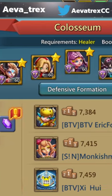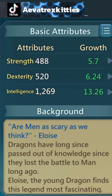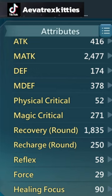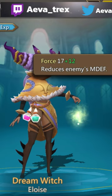This week's constellation is rough for free to play. The requirement is healer, and it boosts your defense plus 90% and your force plus 60%. If you don't know what your force does, simply go to a hero and scroll down — there'll be some that have force right there, and all you got to do is click on it and it'll tell you what it does. It reduces enemies' magic defense.